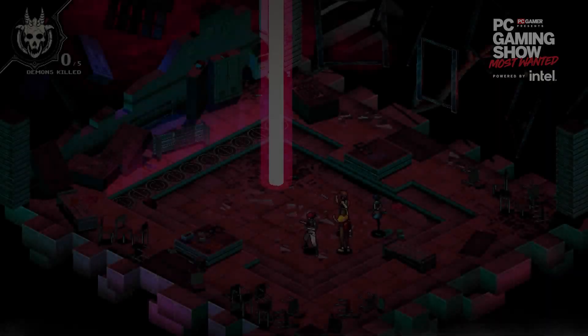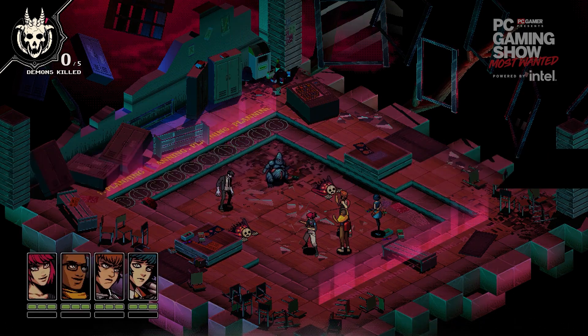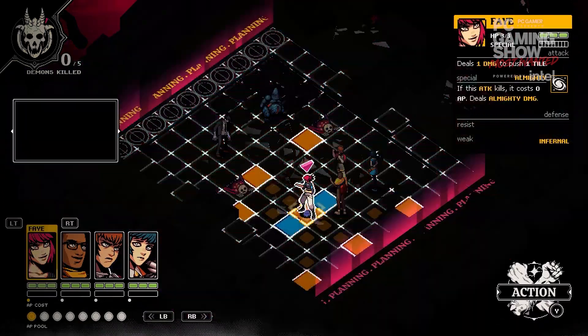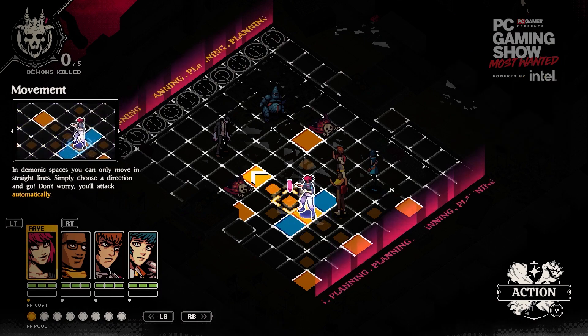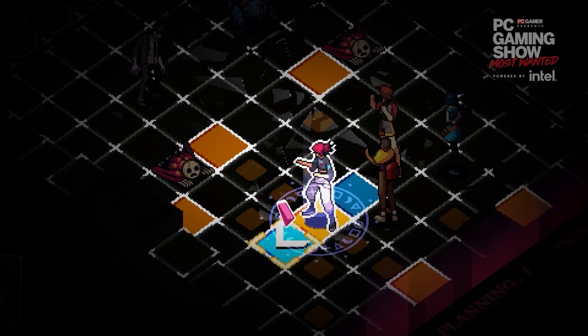I'm Brandon Sheffield, the creative director of Demon School, and I want to tell you about our tactical battle system. This is the planning phase where we'll plot our movements, which can be rewound at any time. Characters can only move in straight lines or sidesteps, like if you combined a king and a knight in chess.